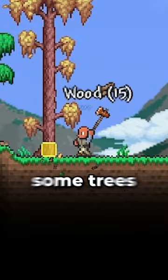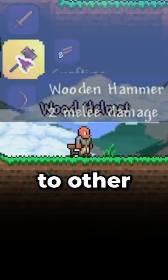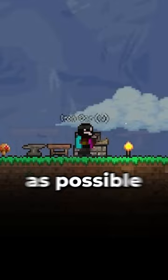First things first, you want to go get yourself some wood. Use an axe to chop down some trees and craft a workbench. Crafting recipes will pop up on the side of your screen, and more recipes are added when you're standing near other crafting stations. Important crafting stations include the workbench, the furnace, and the anvil. Craft those as soon as possible in order to smelt ore and turn those ores into bars.